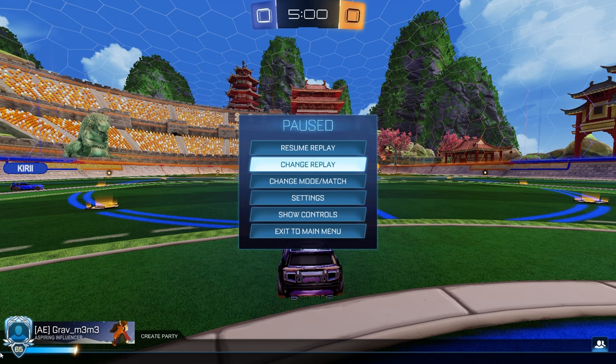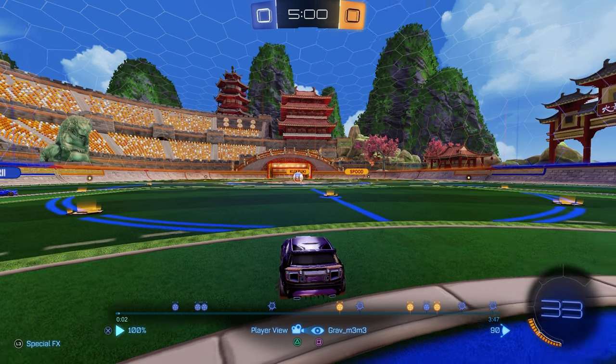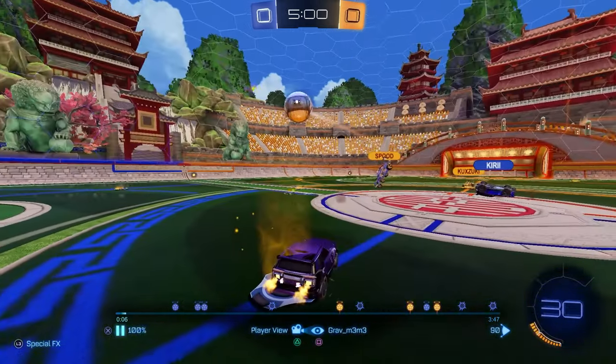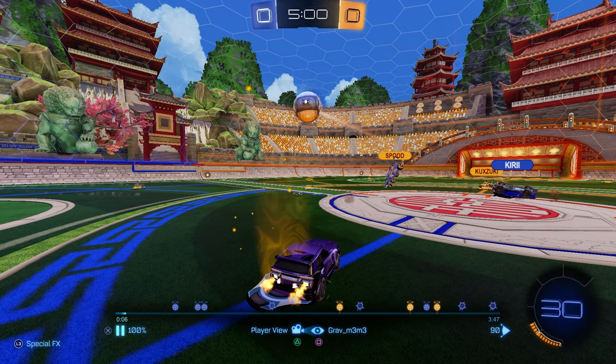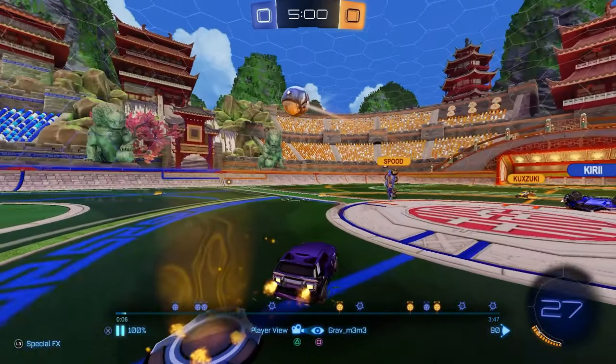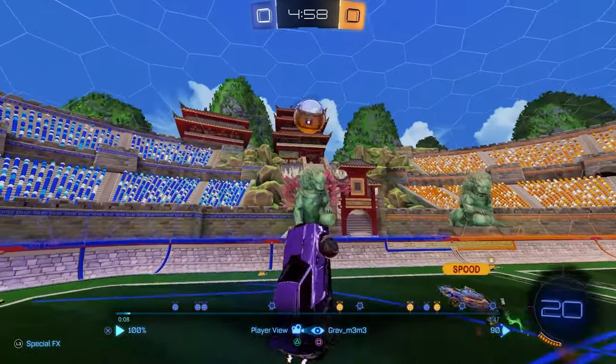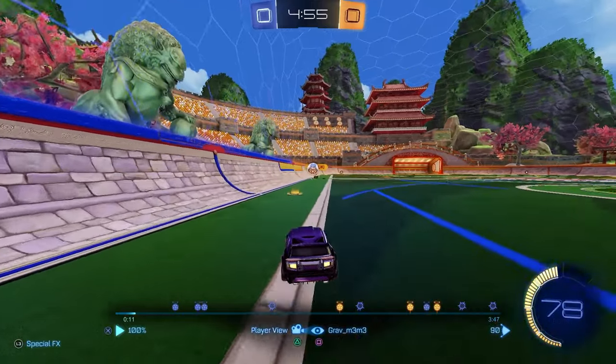We've got another twos replay, and right after I'll go over a threes replay, so stick around for that. This is actually from my last 2v2 video — the rank-up game to GC3. This time I hard cheat — I go more toward the center. You can see me and the other second man would have probably tied the ball, but the ball goes up and over me. I try to sell a touch and recover, then it kind of dissolves back to the corner.